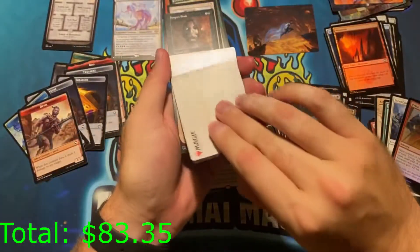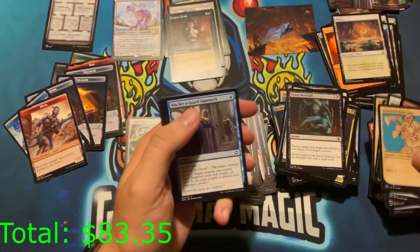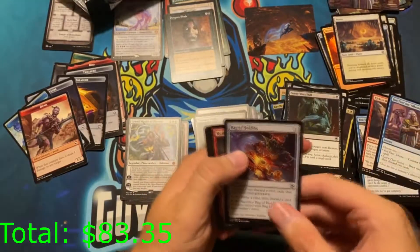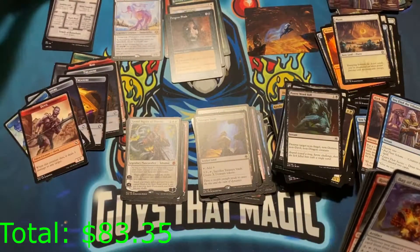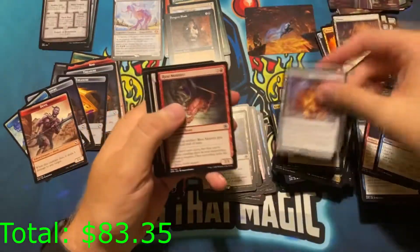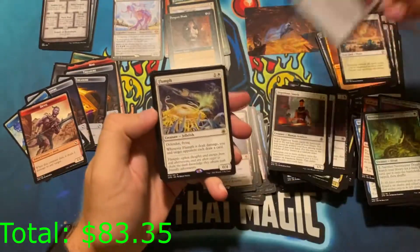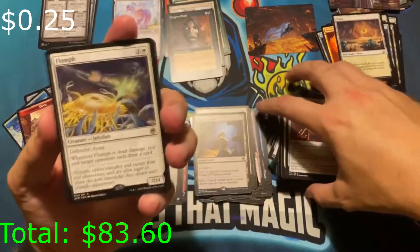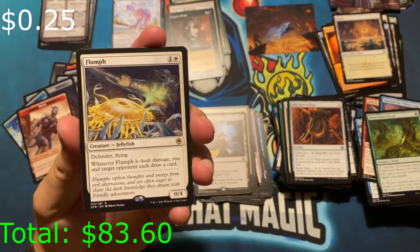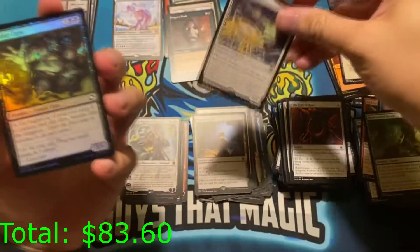Cool card — that's signed! I'm gonna complain every time it's not signed. Commons and uncommons. Our rare is Flumph — how bad is this card? Two mana, zero-four, defender, flying — whenever it's dealt damage, you and your opponent draw a card. Why would I want to give my opponent card draw? That doesn't make any sense.